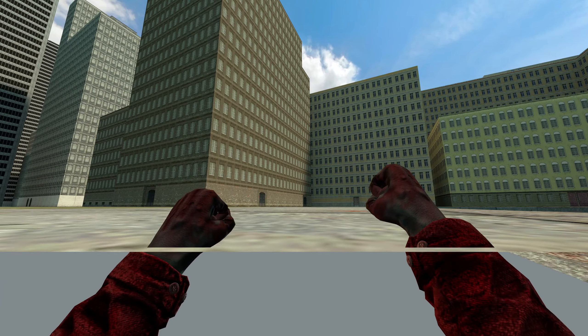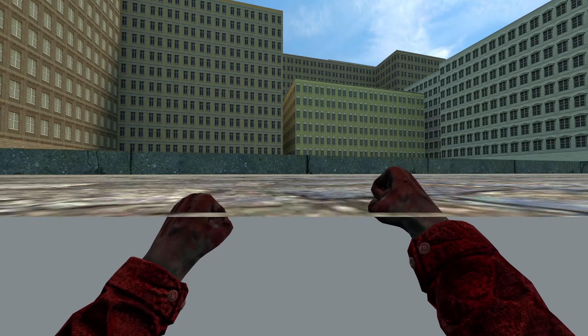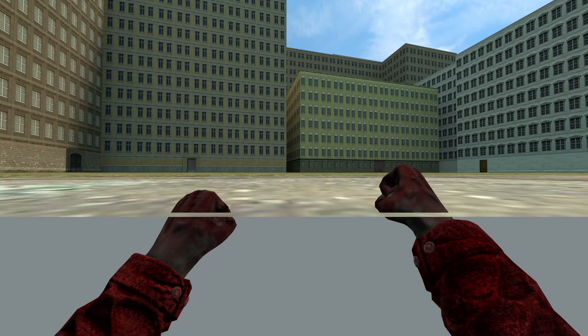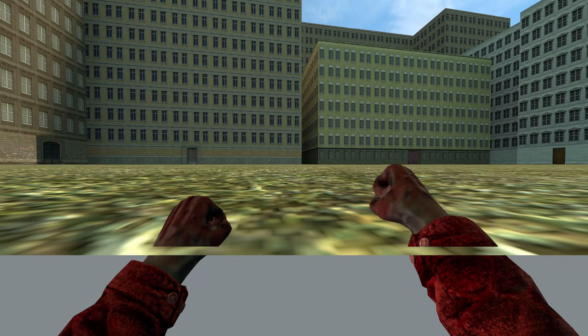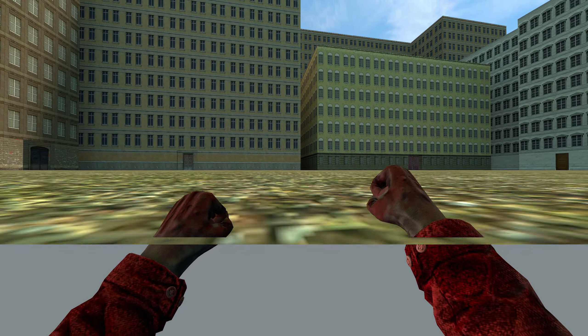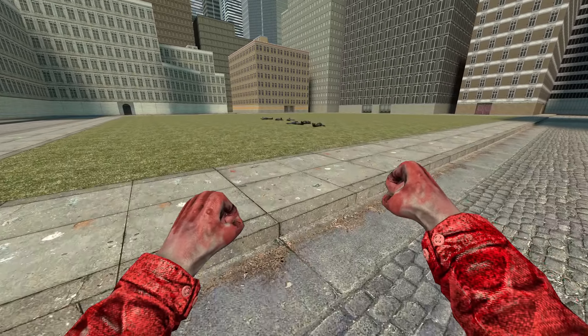That is why it looks so weird, because the scale doesn't really change all that much. It really just looks like we're no-clipping through the floor. If I go back up and no-clip, it doesn't look any different. Sadly, Garry's Mod wasn't really made with scale in mind in terms of size variation.